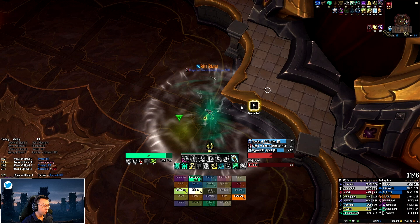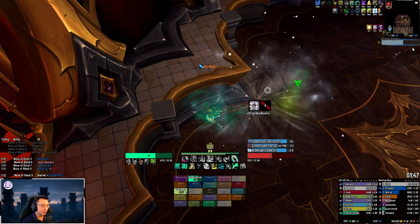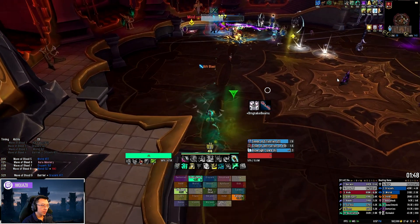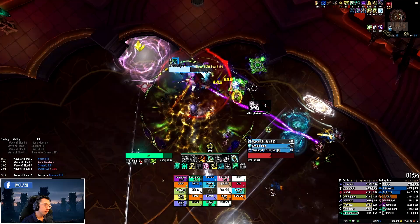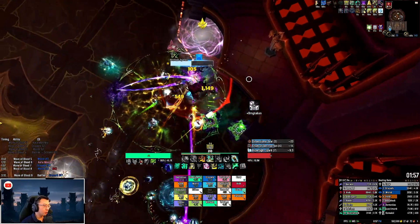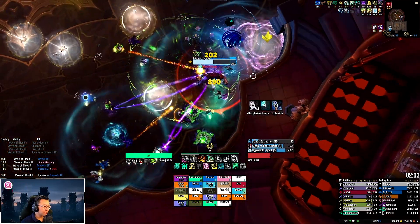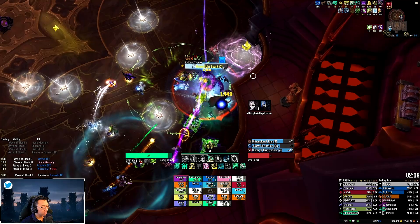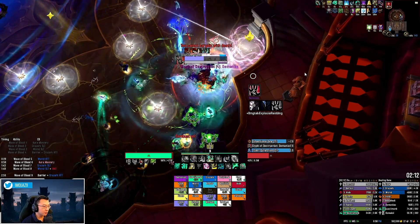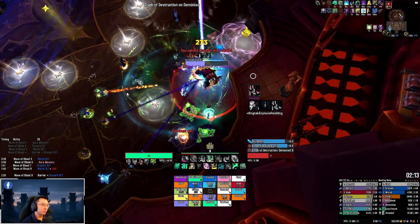So for phase 2, the safer thing to do is to use your mobility abilities and get out to the middle of the room and drop your explosion there — it doesn't deal much raid damage as long as you get distance from your party. That's the only variation when tanking this boss: in phase 1, take the portals and drop your Glyph of Destruction as far from the raid as possible. In phase 2, if you're targeted by Glyph of Destruction, don't take the portal — manually get out to the middle of the room away from the blue explosions and drop it there.